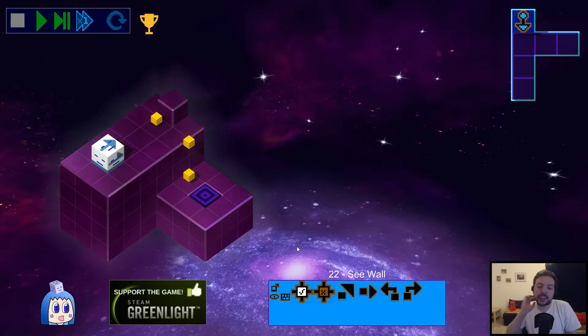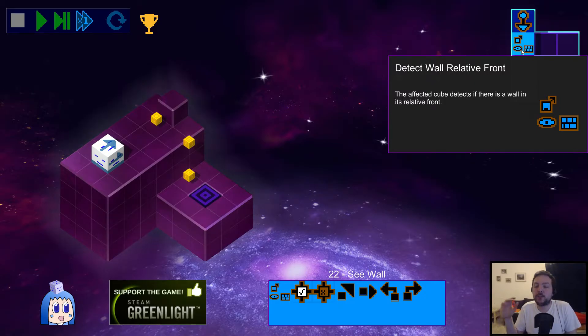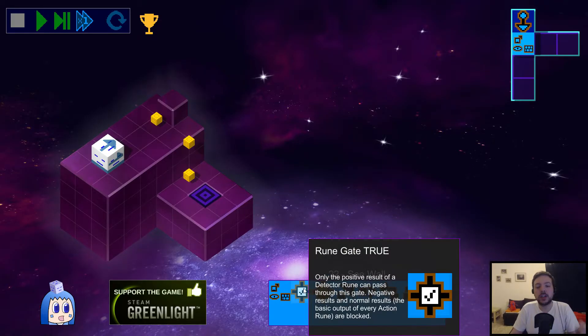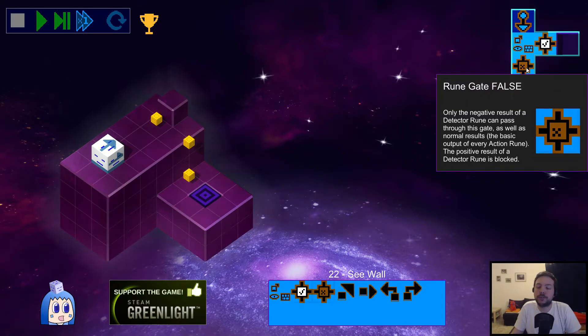How does the logic stuff work? It's similar to how Shenzhen IO does it — you basically have instructions that set an internal state. When a detect wall relative front instruction is executed, it checks if there is a wall in front of the cube. If there is a wall, the internal state is set to true; if there's no wall, it's set to false. On its own that does nothing, but if you place a rune gate down, the rune gate true will only let the program continue through that instruction if the internal state is true, and the rune gate false only lets the code pass if the internal state is false.